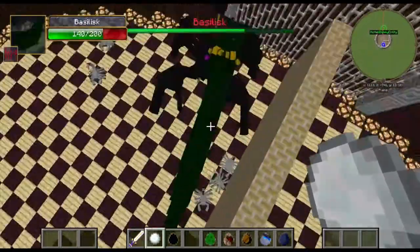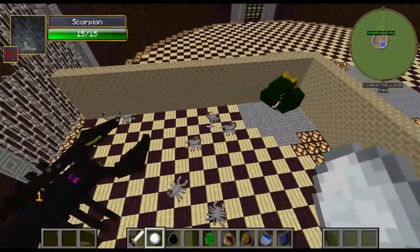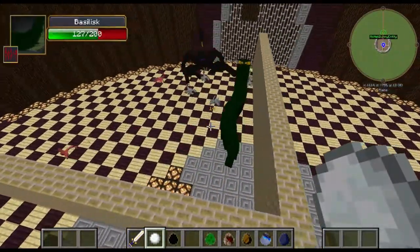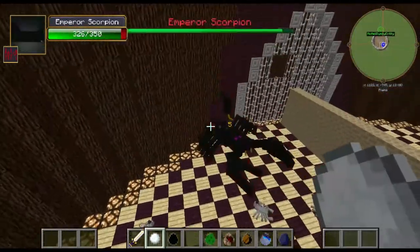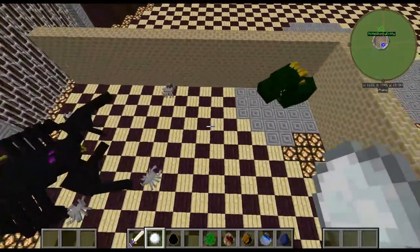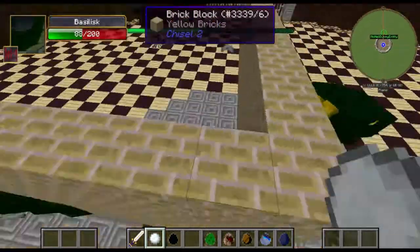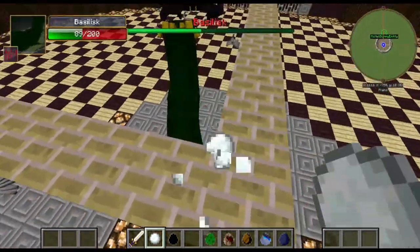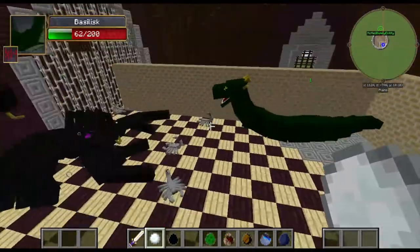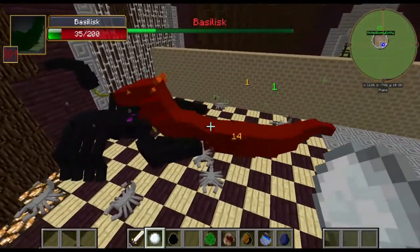Emperor Scorpion is down 15. The Basilisk has 126 health left. It kills off the small Scorpions really easily. The Emperor Scorpion is barely taking any damage - down to 326 - and it regenerates fast too. The Basilisk gives regeneration as well, but it's not good enough, not even close. The Scorpion does 14 damage against it, while the Basilisk only does 5 damage to the Emperor Scorpion. Pretty crazy.